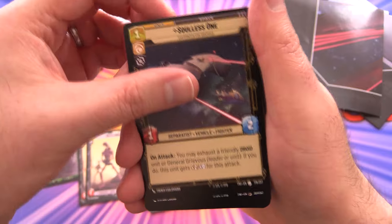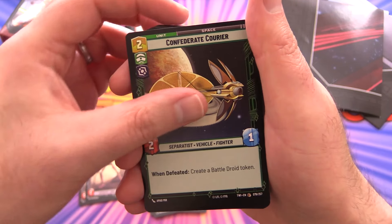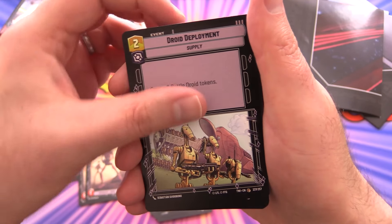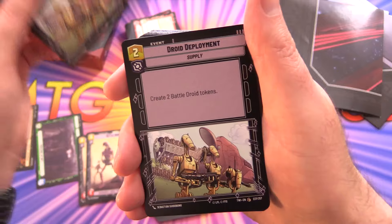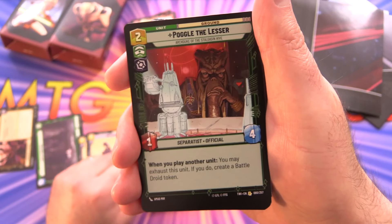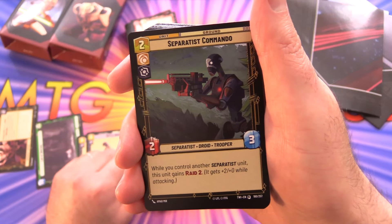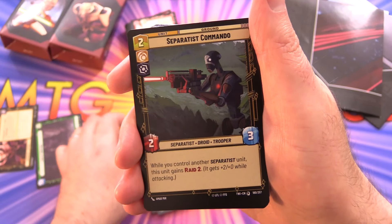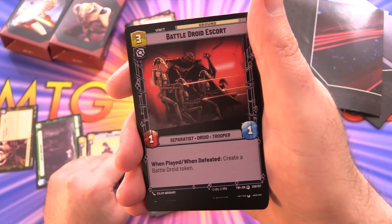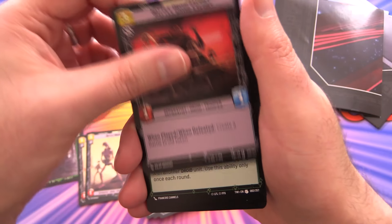Solus 1, B1 Security Team, Confederate Courier — two of those. Droid Deployment creating the Droid tokens — two of those. Poggle the Lesser, Separatist Commando — three of those — and Battle Droid Escort, three of those.